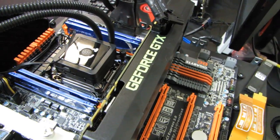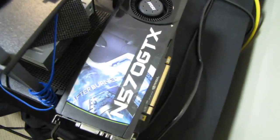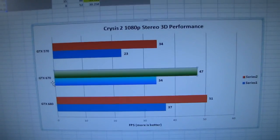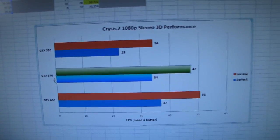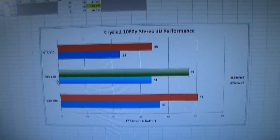As you'll see in the graph on screen, the GTX 670 just destroys the 570 — the card that it's replacing — in 3D gaming performance. Crysis 2 is a great game to test in 3D because it's pretty much designed from the ground up for it, with very little performance hit for enabling 3D.